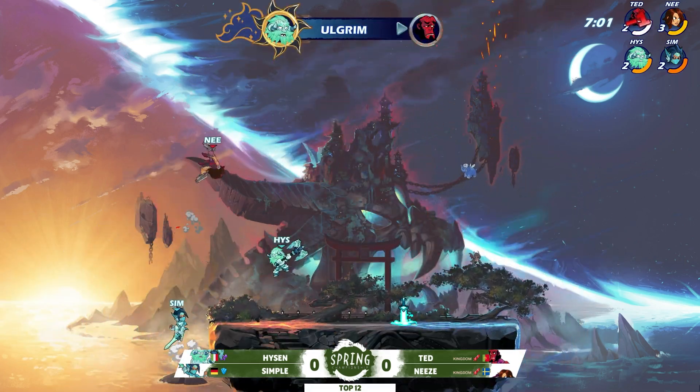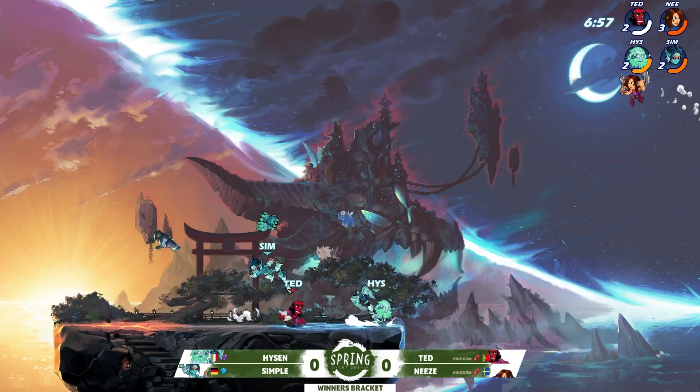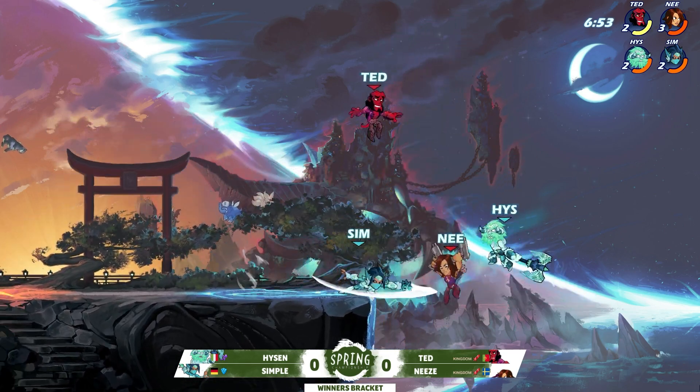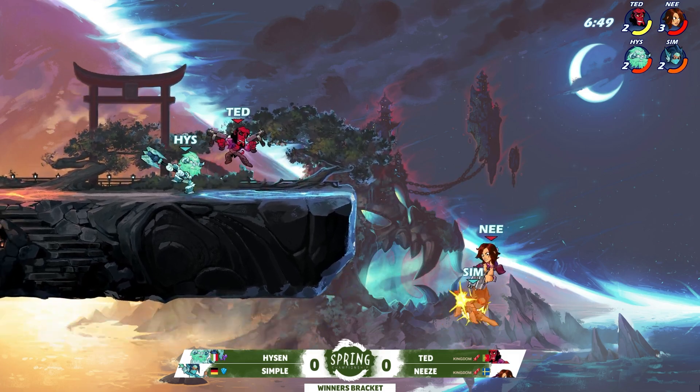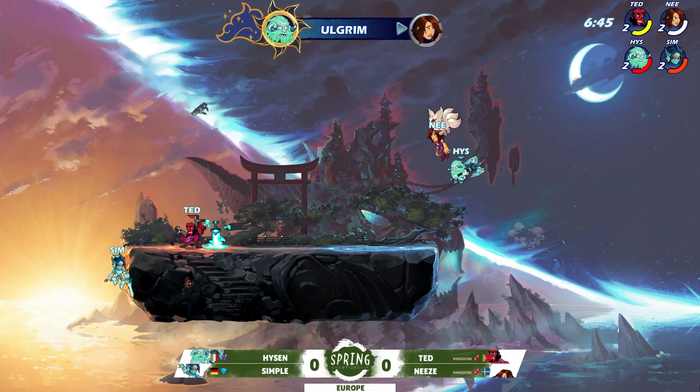There's a tragic wire crossing from Heisen and Simple — Heisen charged up a side sig, and Simple was like, "Oh, I'm swapping weapons. Was I supposed to neutral light right now?" Unfortunately. They managed to get the knockout onto Ted and are setting up the edge guard onto Nese — whoa, big turnaround — but the coverage from Heisen denies it.